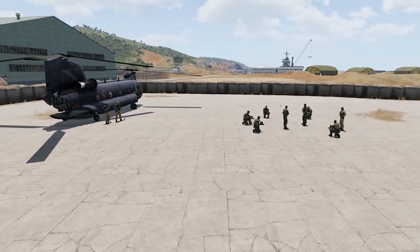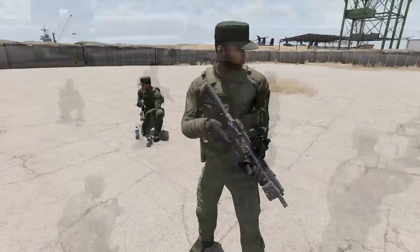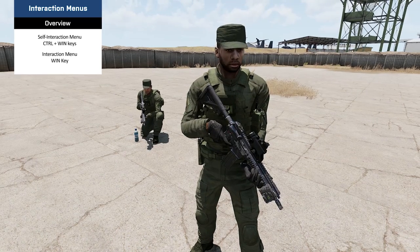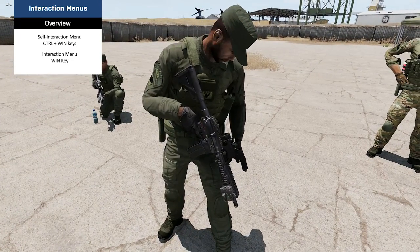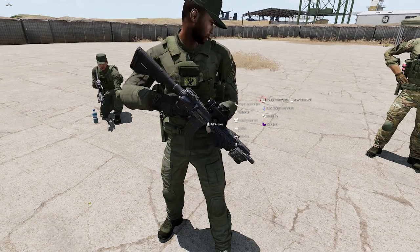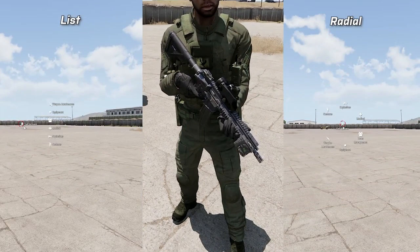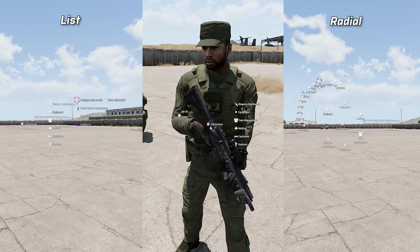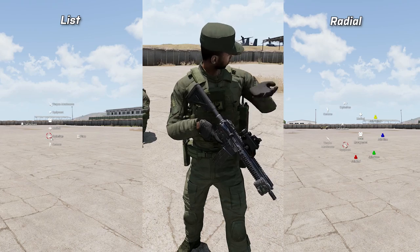Looking at the interaction menus themselves: the interaction menus manage interactions between players, in-game objects, and mods. There are two types of interactions. Self-interaction, brought up by Control and Windows keys, and interaction with other players, in-game objects, and mods, brought up by the Windows key. These are branching menus — moving the cursor over an option shows further options. The menus can be shown in a list or radio fashion, and the font size can be adjusted. An important note: when accessing the ACE menu in-game, your character is completely immobilized.